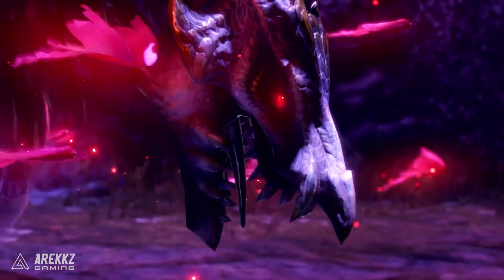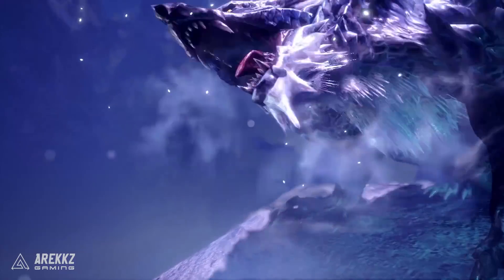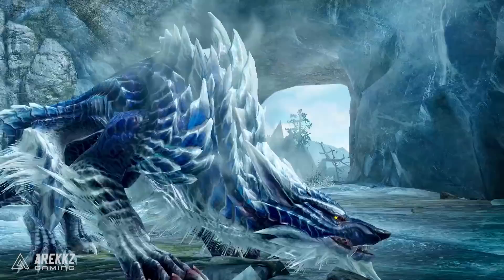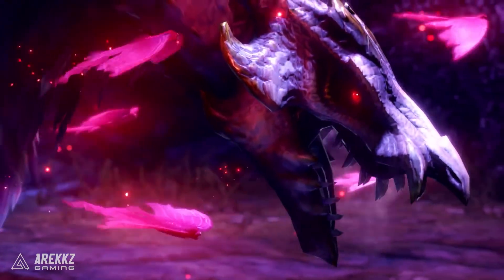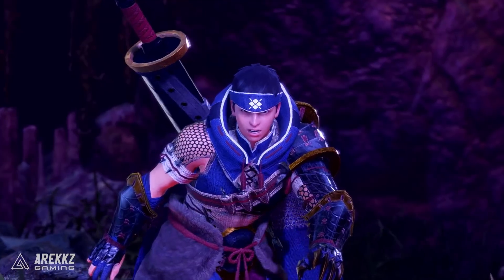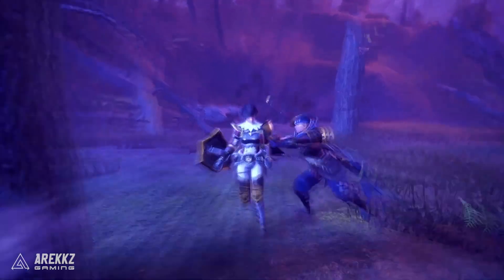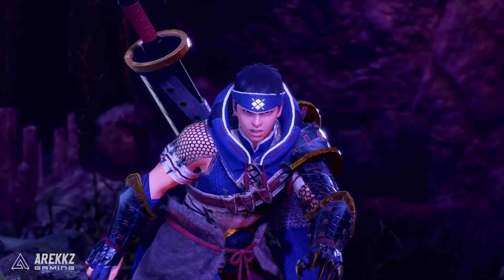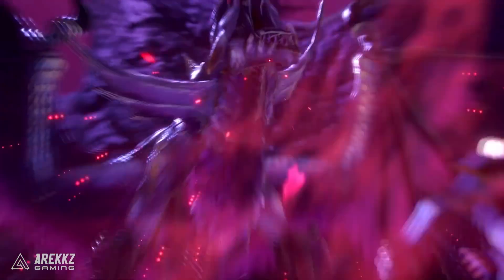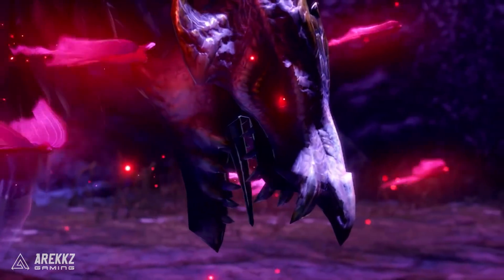The three lords are the elder dragon Malzeno, the powerful and boulder-like Garangolm, and the icy wolf-like Lunagaron. They are said to be an infamous trio of monsters that all threaten the lands of the kingdom. Malzeno is the elder dragon covered with elegant silver scales that drains the life of other living creatures, creeping around at night and attacking its prey from behind. It's basically Dracula. They say that though Malzeno appears regal at a glance, it takes on a more sinister appearance after draining enough energy, and we do see it looking pretty menacing in this trailer.